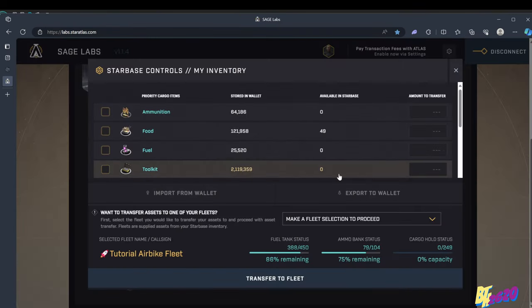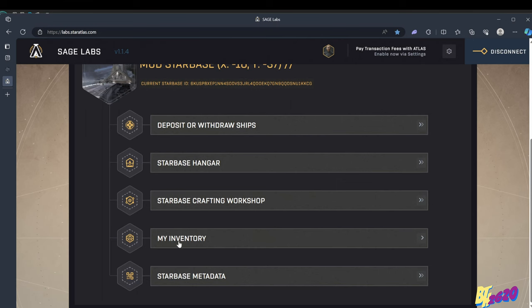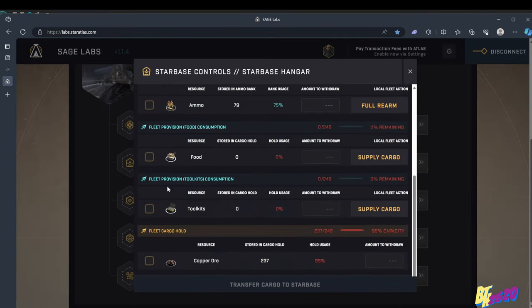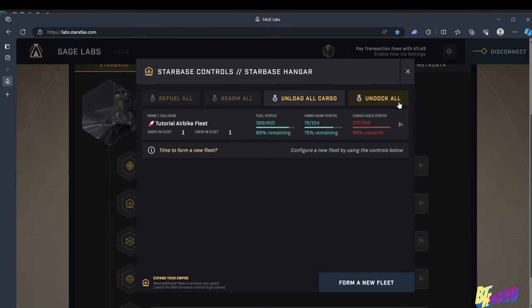To transfer the copper back into your ship, go to 'My Inventory' tab. You can see the copper ore there — I actually have 237 units because I started another mining operation before cutting the video short. We supply all of it into the ship: our total cargo hold is 249, so all 237 units of copper ore fit. Transfer that to the fleet, and now the copper ore is back in our fleet. Go to the starbase hangar and scroll down to confirm — copper ore is now loaded in the fleet. Now we undock.